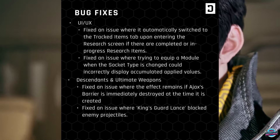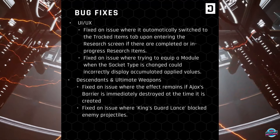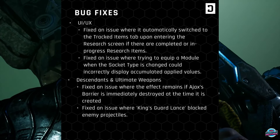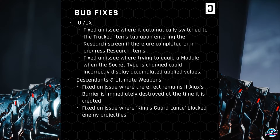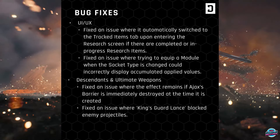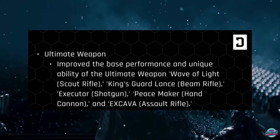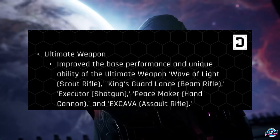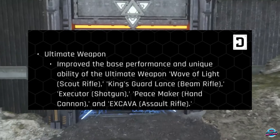The game also introduced a bunch of bug fixes. A few highlights: they fixed an issue where it automatically switched to the tracked items tab upon entering the research screen if there are completed or in-progress research items. They fixed an issue where trying to equip a module when the socket type is changed could incorrectly display accumulated applied values. For Descendants and Ultimate Weapons, they fixed an issue where the effect remains if Ajax's barrier is immediately destroyed at the time it is created, and fixed an issue where Kingsguard Lance blocked enemy projectiles. They also improved the base performance and unique ability of the Ultimate Weapons: Wave of Light (Scout Rifle), Kingsguard Lance (Beam Rifle), Executor Shotgun, Peacemaker Hand Cannon, and the Xcaba Assault Rifle.